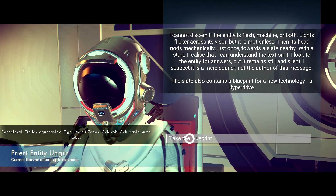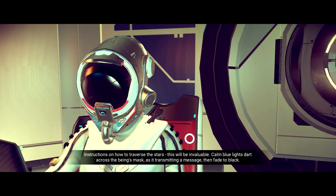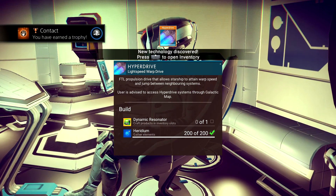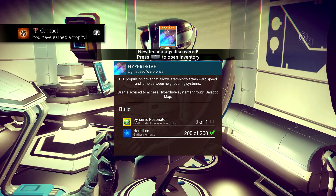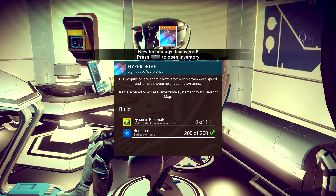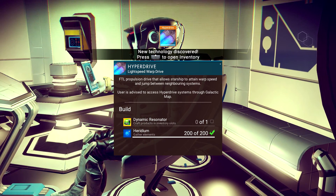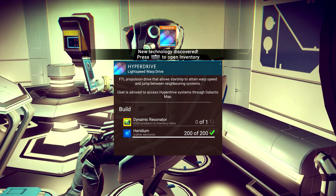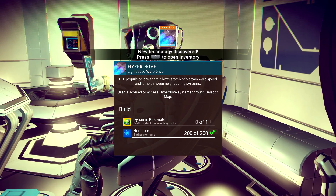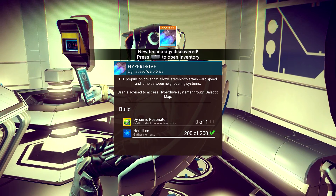It's a blueprint for a new technology — the hyperdrive! He seemed happy with that. 'Instructions on how to traverse the stars — this will be invaluable.' We've made alien contact for the first time and new technology has been discovered. It's a propulsion drive that allows the starship to attain warp speeds and jump between neighboring systems. The user is advised to access hyperdrive systems through the galactic map — which I don't have yet. I need a dynamic resonator.